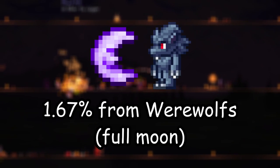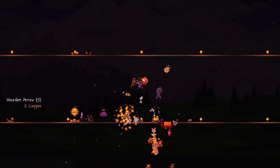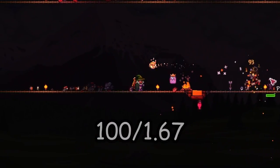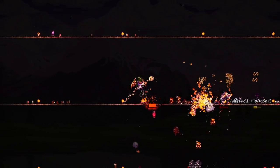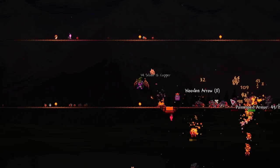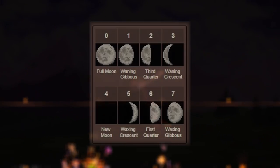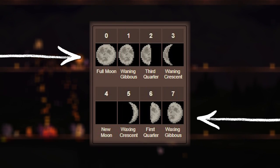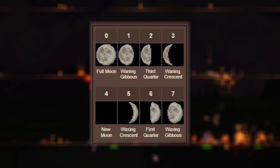The Moon Charm is obtained with a 1.67% chance from werewolves at night. This may seem like a low chance, but it's really not too bad — divide 100 by 1.67 and you get 59.88, which rounds to 60, meaning you'll need to beat about 60 werewolves to get 1 Moon Charm. Werewolves spawn commonly on full moons, which happens every 8th Terraria night. Here's a table of the moon cycles in Terraria. Keep note that the full moon happens after the waxing gibbous, so when you see the waxing gibbous, you'll know werewolves will be spawning the next night.